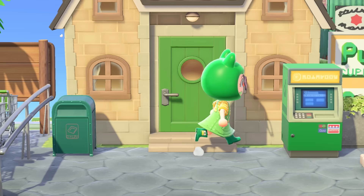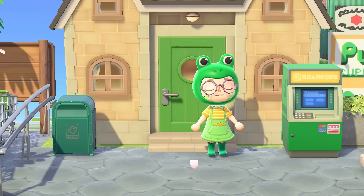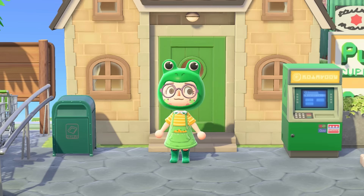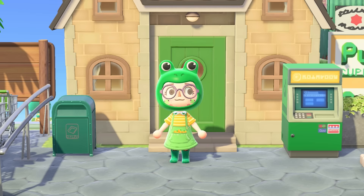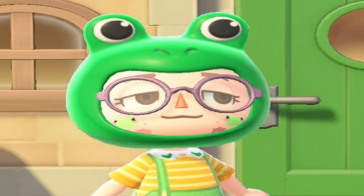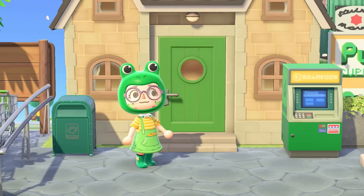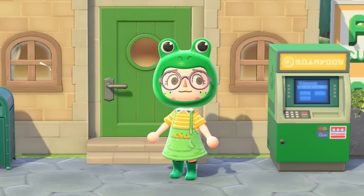If you've been keeping up with the Frogata saga, you know we've been villager hunting for Lily. It took nine whole months to find her, but we finally did. That was my biggest excuse for not working on this island too much - I always had an open plot so I couldn't time travel or move buildings.